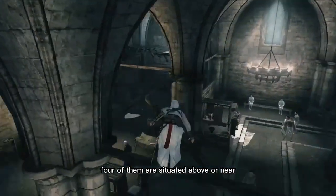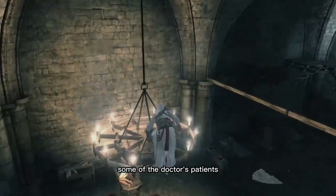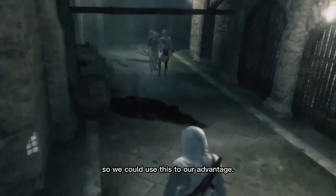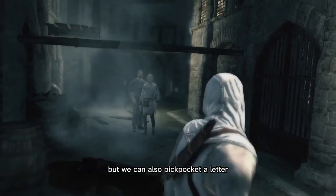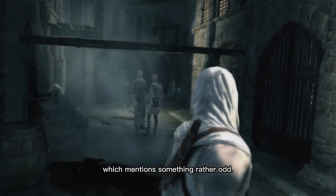Four of the Candleburs are situated above or near some of the doctor's patients, so we could use this to our advantage. Now we know where he is and our options for getting in and taking him out, but we can also pickpocket a letter which mentions something rather odd.